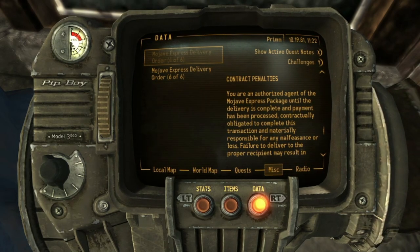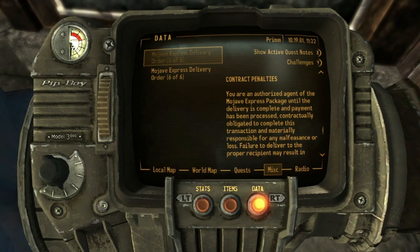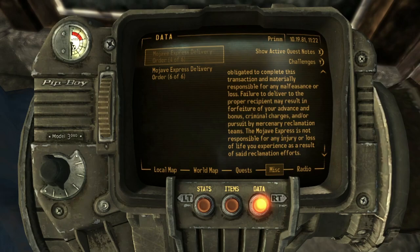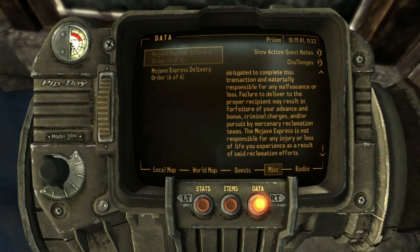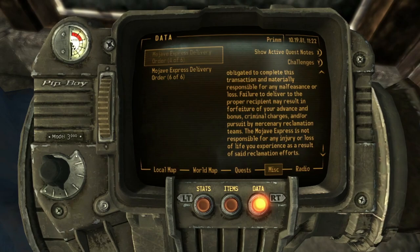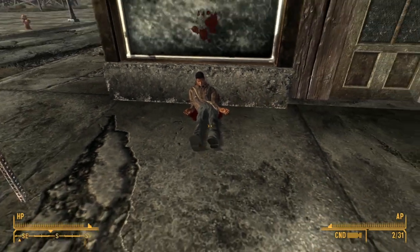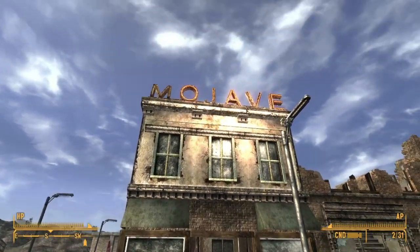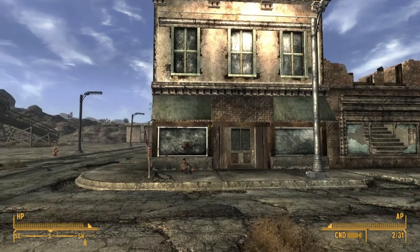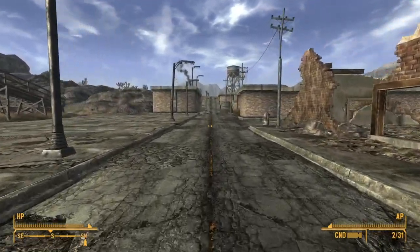Now we get down to the fun stuff that nobody ever reads — the terms of service, essentially contract penalties. It reads: 'You are an authorized agent of the Mojave Express package until the delivery is complete and payment has been processed. You are contractually obligated to complete this transaction and materially responsible for any malfeasance or loss. Failure to deliver to the proper recipient may result in forfeiture of your advance and bonus, criminal charges, and/or pursuit by mercenary reclamation teams. The Mojave Express is not responsible for any injury or loss of life you experience as a result of said reclamation efforts.' So essentially, if the package doesn't get delivered and they sense you've been messing around or did it on purpose, they will send mercenaries after you.